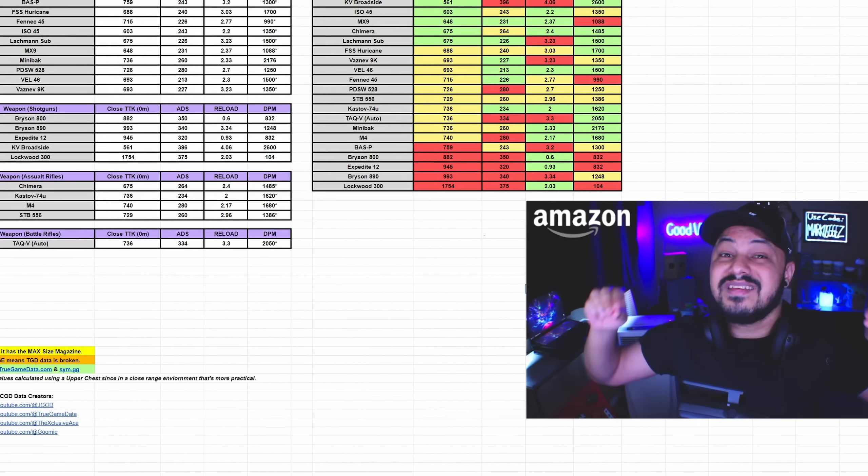Let's dig into the data. This chart is sorted by close range TTK. The first two weapons we need to take note of are the KV Broadside and the ISO 45. These things have the best TTK in close range by a mile. Nothing else beats them, and with that said, they're going to be absolute meta.